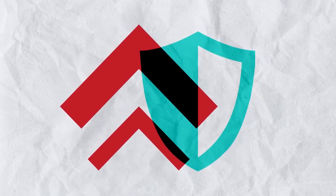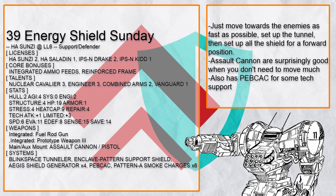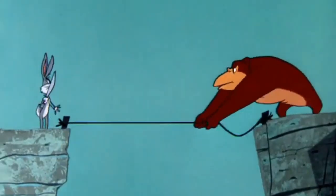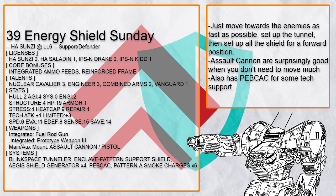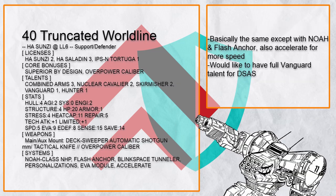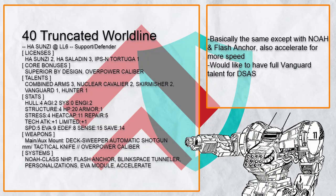Lastly, let's talk about the support defender. 'Energy Shield Sunday' is a Sun Tzu that just wants to set up Blink Tunnel, run as quickly as possible towards the enemies, and then set up Enclave, Aegis, and Smoke to protect its allies — with Peacock for some tech support. And let's not forget about the blink anchor: Sun Tzu can put one in a safe place and teleport allies away from danger to it when needed. Funny enough, this is also the same strategy used by 'Truncated Worldline' — just set up Blink Tunnel, run towards the enemy, and set up everything for a defensive position with NOAA. A full Vanguard DSAS would have been good here too.